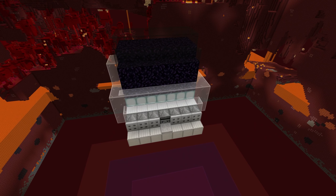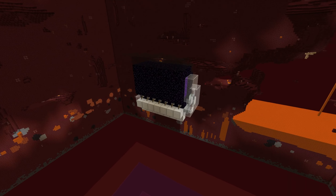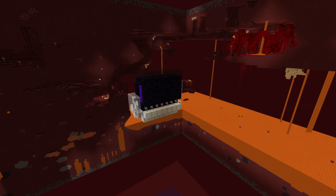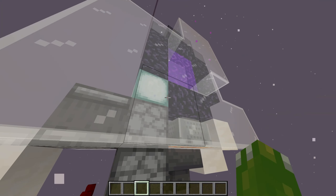We have this one-wide tileable return station. It's extremely compact, dustless even. This pretty much just picks up the item with this hopper minecart and cycles it back up here.